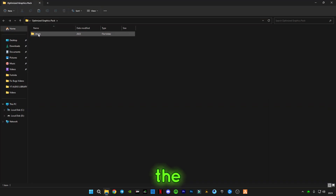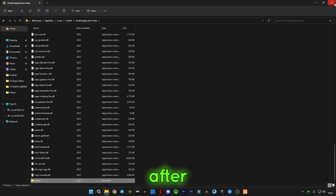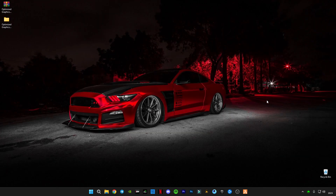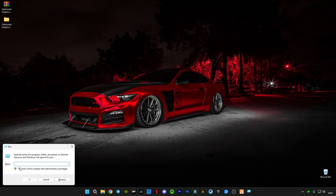Then paste the new one into this directory. After that, close it. Now we have to clear our Windows cache memory. In order to do that, open the Run command again and type %temp%.